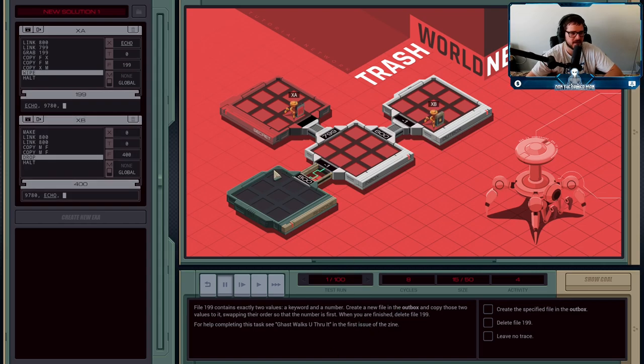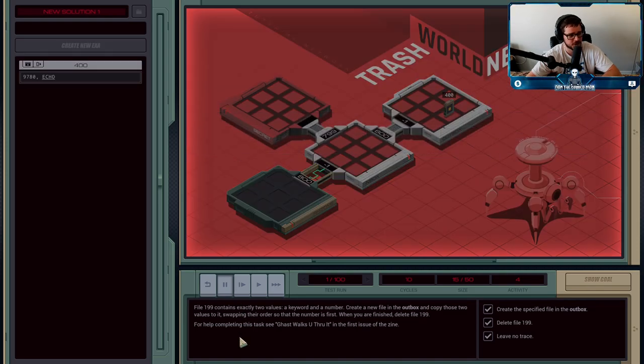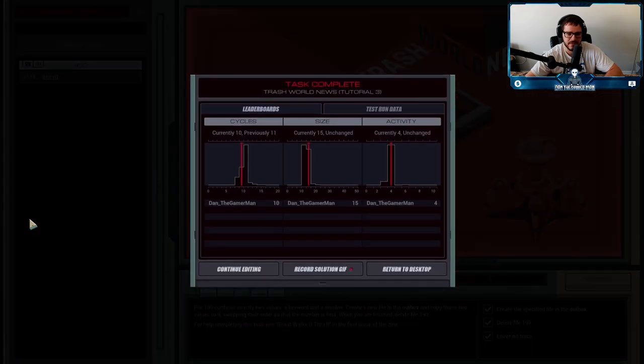The last step of the job was deleting file 199 — that's the WIPE command. XA wipes file 199, XB drops file 400, then they both HALT. They have finished their job, and then we repeat it. You'll see the keywords and numbers are different for each test run, so you can't just do 'echo' every time. And you can't hard-code the number either. That one change of moving MAKE on XB earlier cut down one cycle — I went from being in the middle of the histogram bar to the slightly smaller bar. Probably could be optimized even more.